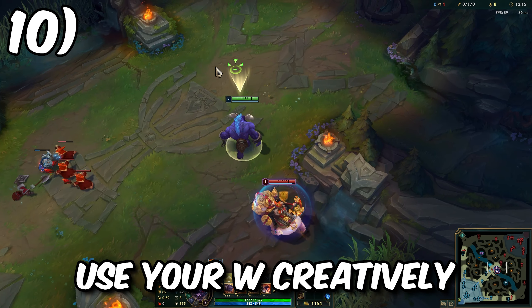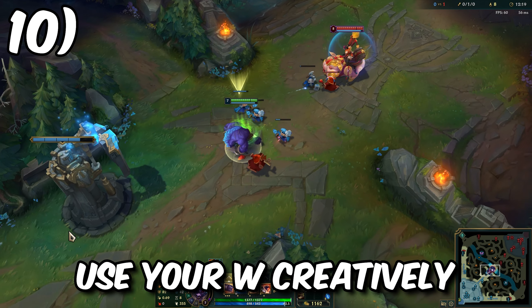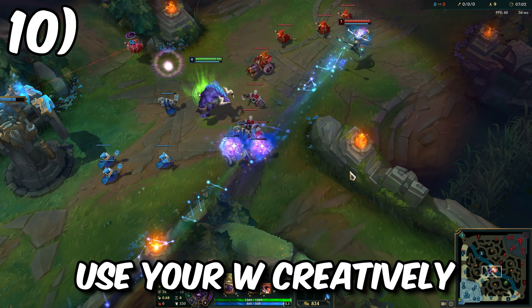Last but not least, you can use your W in a lot of different ways. This ability is essentially just a dash that requires a target. You can use it to run away, dodge skill shots, and in a lot of other defensive ways.